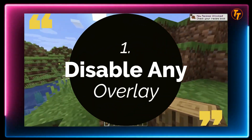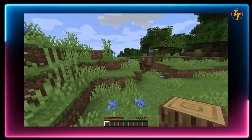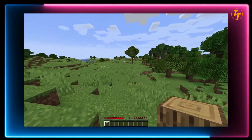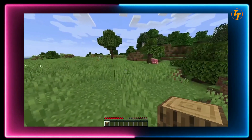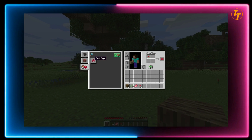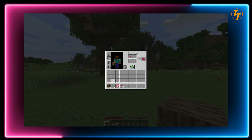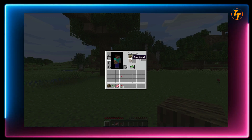Tip 1: Disable any overlay. Did you know that sometimes a simple overlay can cause major stuttering or even micro-stuttering while playing your games? So try playing your favorite games while keeping all overlays disabled. This goes for Discord, Windows Game Bar, GeForce Experience, or any other programs that have an overlay feature over your game. So make sure you turn them off.